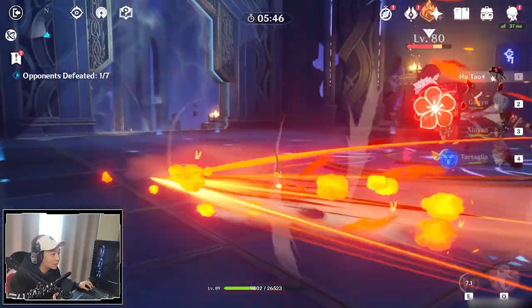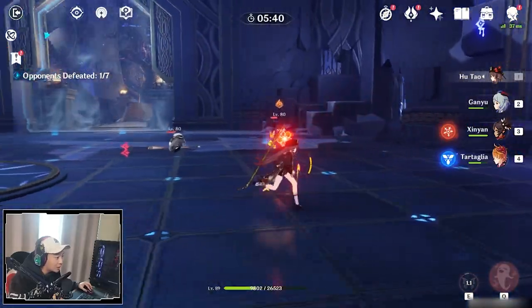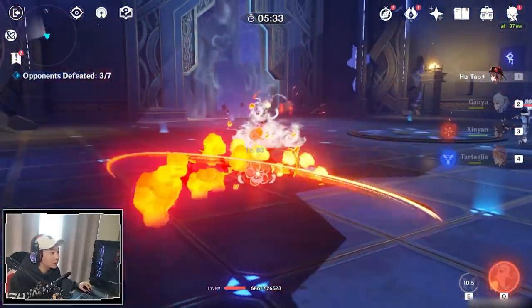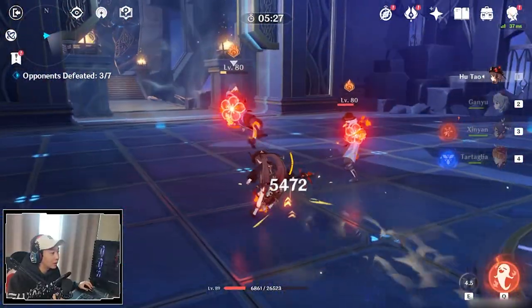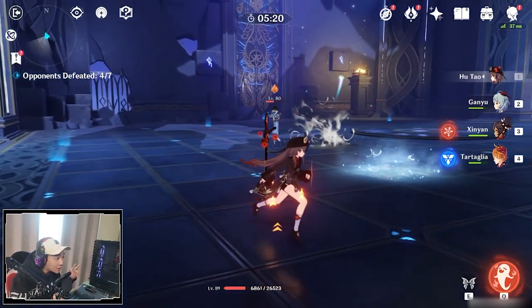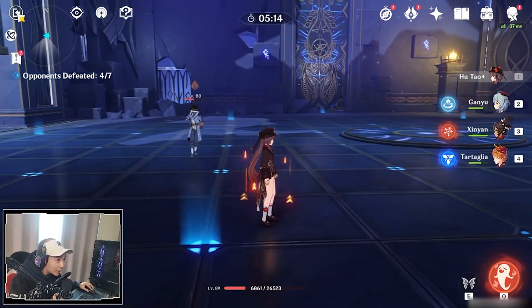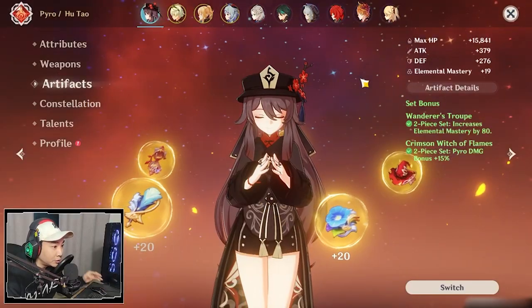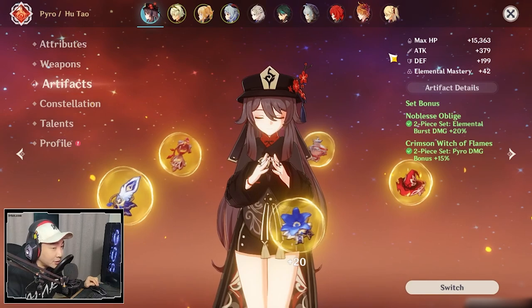An enemy is killed — you can now spam charge attacks without losing stamina for 10 seconds. I'm just spamming charge attacks. With the Black Cliff, as you kill enemies you're going to do more and more damage. With three enemies killed, Black Cliff has increased attack and you're just destroying enemies quickly and doing massive numbers. With Hutao I just hit 27,000 damage. If you're new to the channel, I have a Hutao build guide with four different artifact builds — it should pop up in the top right corner or I'll leave it in the description below.